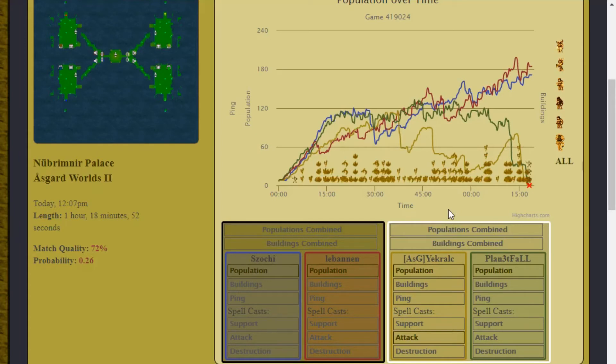You need earthquakes because earthquakes are great for the damage-to-mana ratio. But yellow is running a lot of tornadoes, a lot of lightnings, and not enough swarm — almost no ghost army whatsoever. Especially when your mana is light, that's when you need to be running ghost army and swarm.